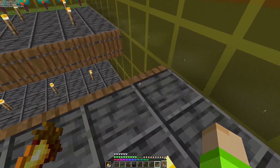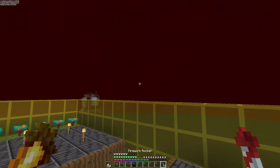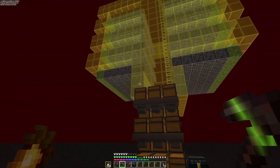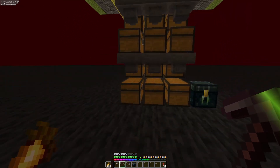Kalau piglin biasa, soalnya mereka tuh nyerang hoglin jadi mereka bakal ngejar ke sana - jadi gak ada masalah. Tapi kalau zombie piglin spawn, mereka bakal roaming aja. Jadi perlu cari cara supaya mereka gak spawn. Caranya kalau gak salah light level 14, kan mereka gak spawn.